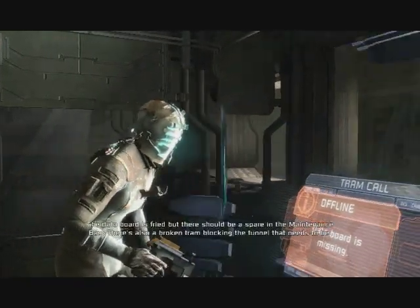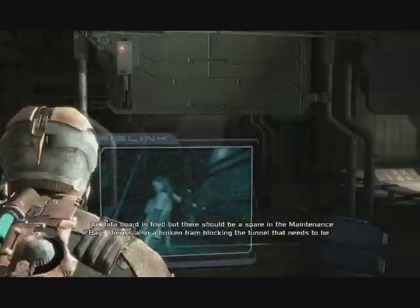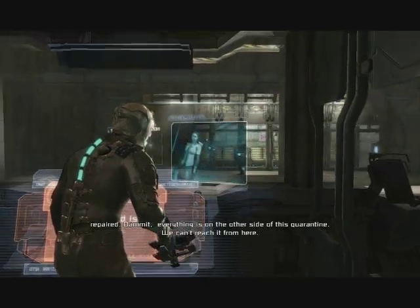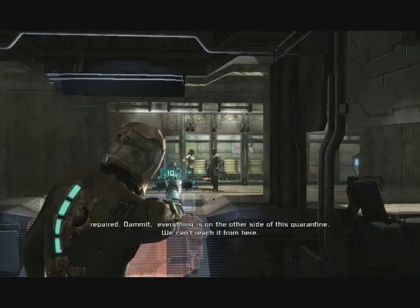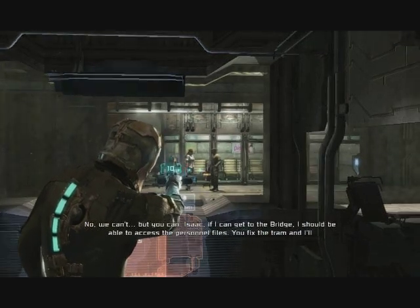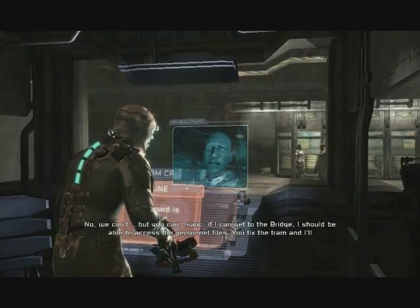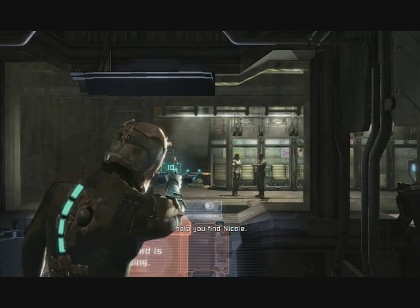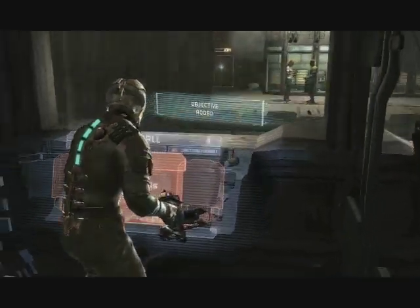You do get an assortment of guns. This is the plasma cutter — the first gun you get. Eventually you get a line gun, which is kind of like a shotgun-sized version that shoots a huge wave of destruction. There's actually an achievement for going through the entire game with just this gun, and it's honestly all you need. There's an upgrade system where you can upgrade your weapons, and the plasma cutter gets crazy powerful by the end.